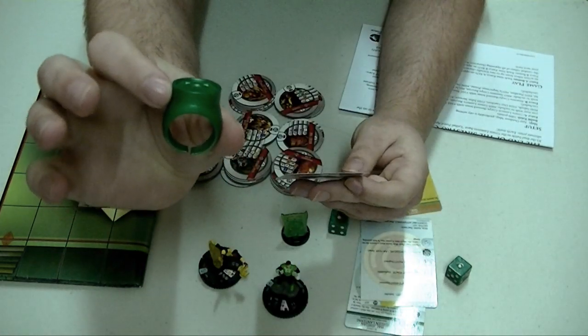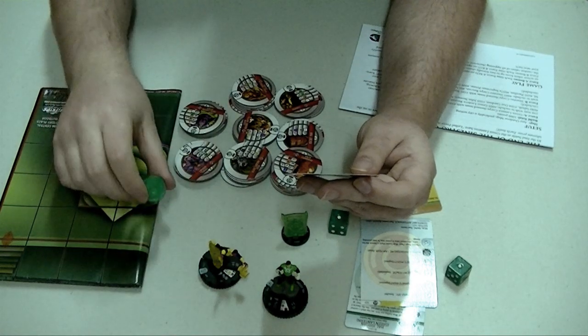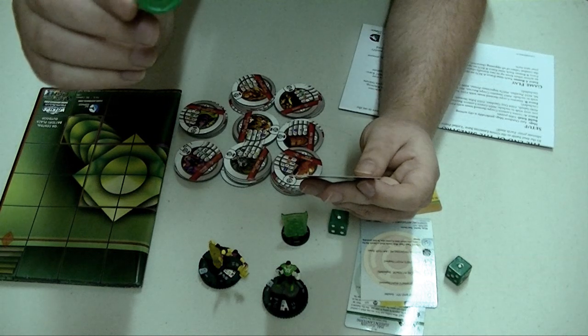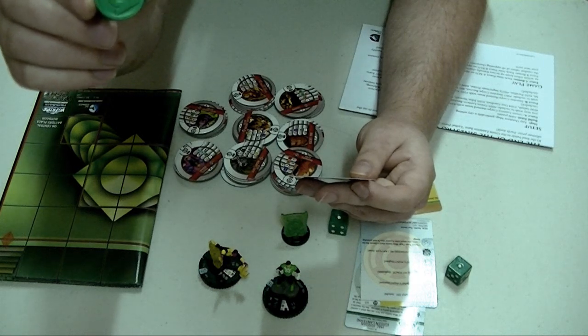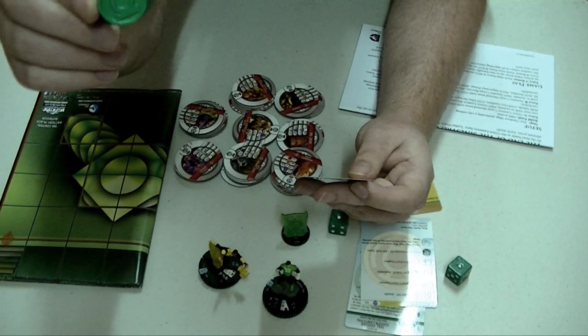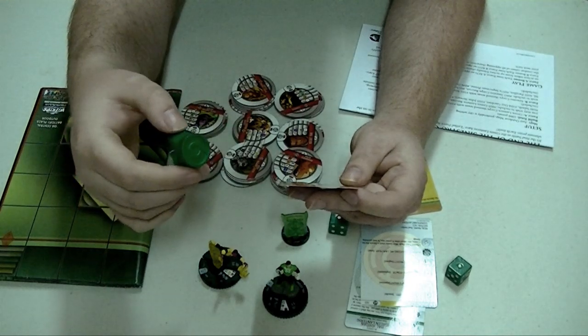Next up we have the Green Lantern Ring. It's got a relic roll of five to six, and its power is Will. If this character already has the Green Lantern core keyword, modify all of its combat values except damage by plus one. Otherwise the character gains the Green Lantern core keyword and can use Willpower. When opposing characters target it without Outwit or Perplex, roll a d6 — on a four to six, ignore that effect. Which means it is an anti-Sinestro core item — naturally.